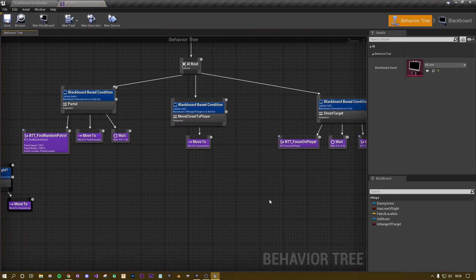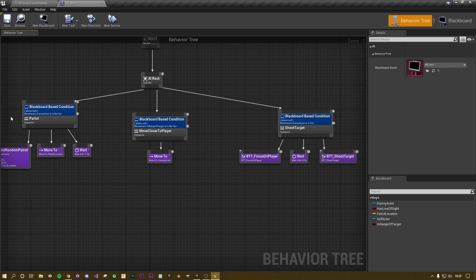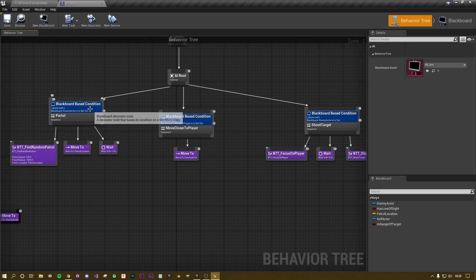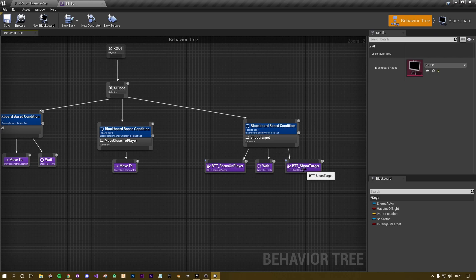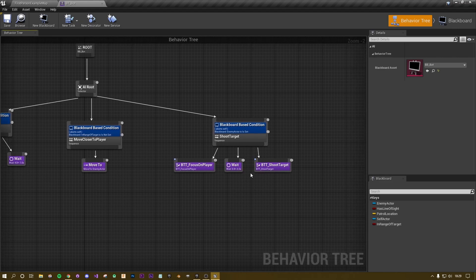We're going to open up the behavior tree. At the moment we've got the AI route, then the blackboard: if there's no enemy visible we patrol, and as soon as we spot an enemy we check if we're in range to shoot. If not, we move to them. Once in range we focus on the character, wait, then shoot — with a delay so they don't act like an absolute machine gun.